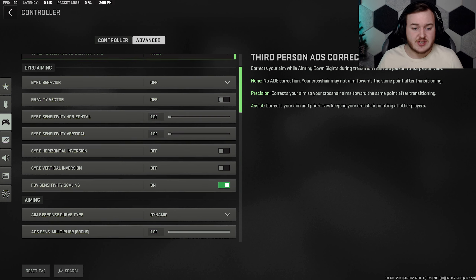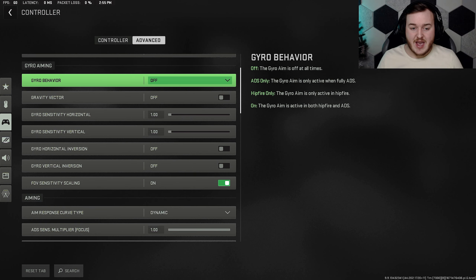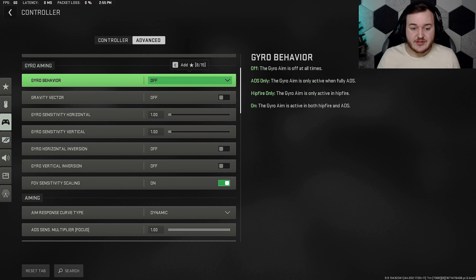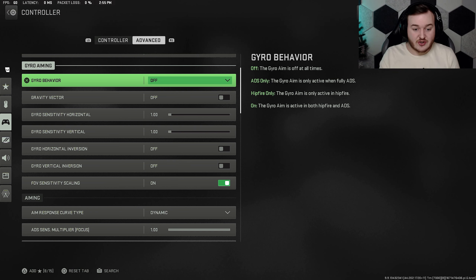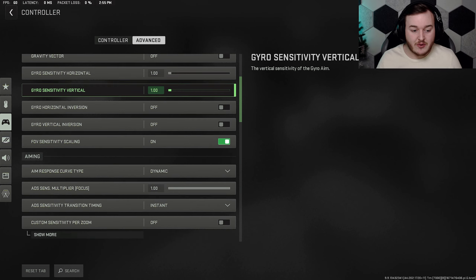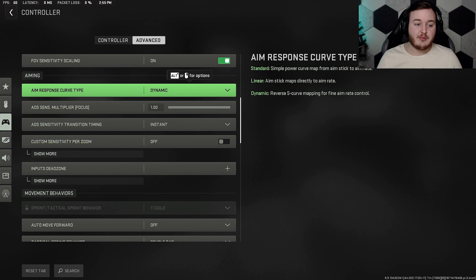Gyro behavior I have off. This gyro aiming feature is really new — you aim by moving your controller — but you want it off. If you're playing and moving around, it'll move your aim. Make sure to have it off; you don't need that.